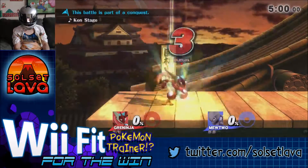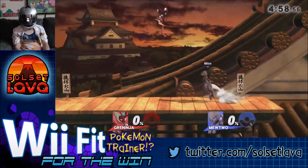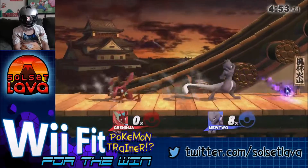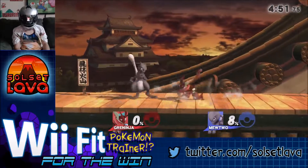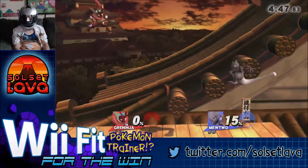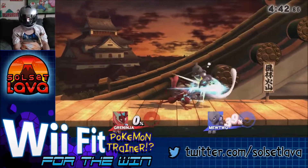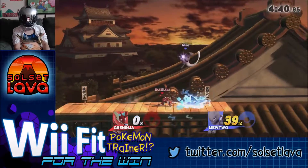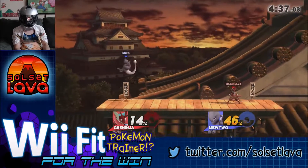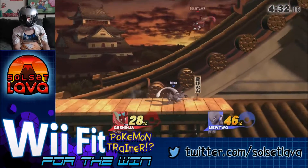Alright, here we are in match 2 and it's a poke battle on Ryu's stage. He switched over to Mewtwo. Just went behind him and did my jab combo. He used a shuriken to lead into a jab combo.